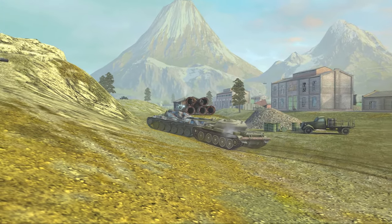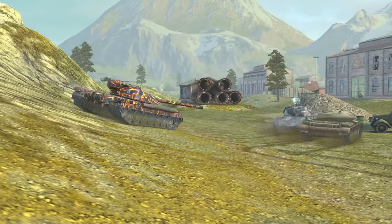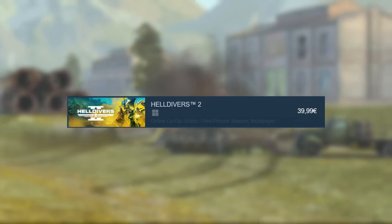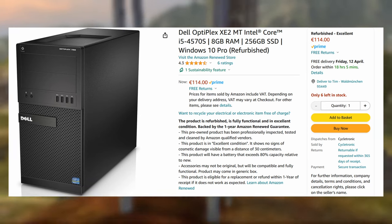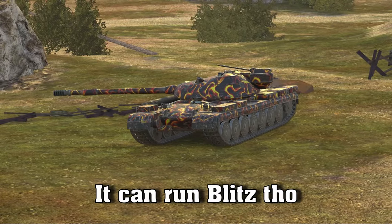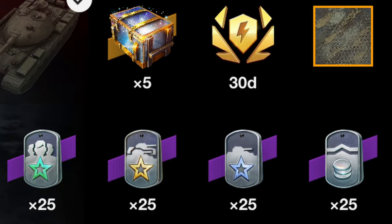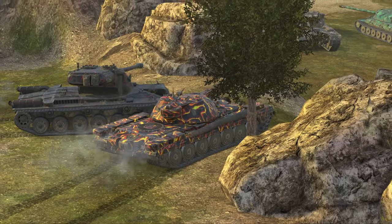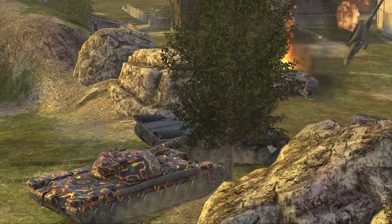The price of the bundle can be best described as the entirety of Cyberpunk 2077, or one and a half times Helldivers 2. The full price is 150 euros. The bundle also includes 30 days of premium, 5 pointless crates, and boosters, so that adds some extra value. Would have loved to see it about 10 to 15 euros cheaper, but if you really need the tank, it's not that bad.